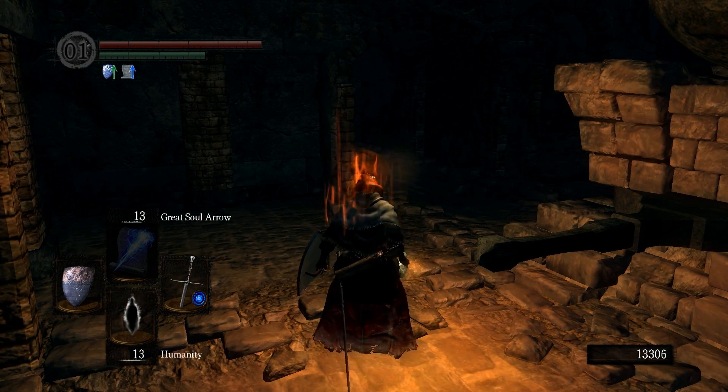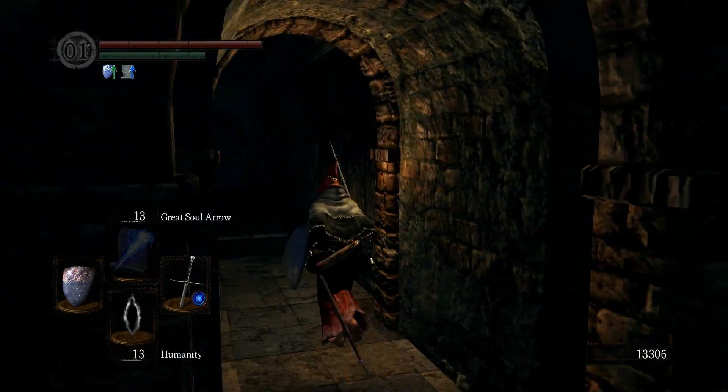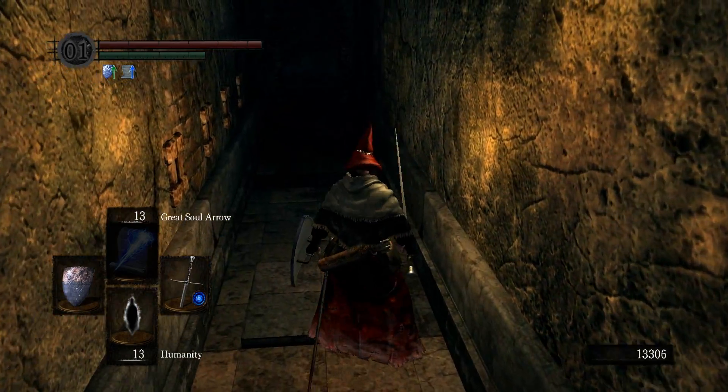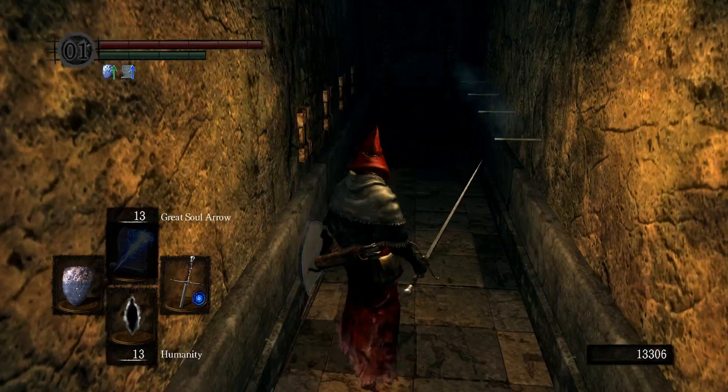I want full health. It's kind of annoying to have to use humanity as a healing item, but I don't want to go back. To deal with this trap, just step on and then retreat — do not try to cross.